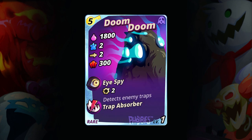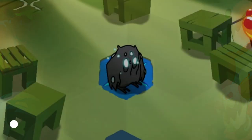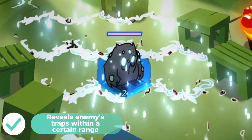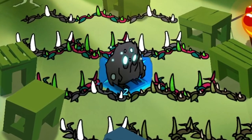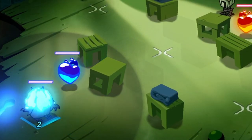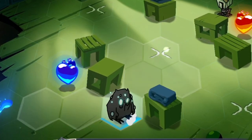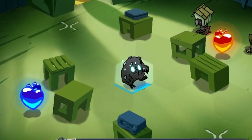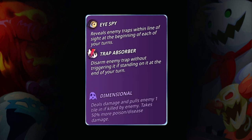Going back, what we have here is I Spy. This ability is unique to Doom Doom only. What it does is that it reveals the enemy traps within two tiles' line of sight at the beginning of the summoner's turn. I think Doom Doom is not the type of phobie you will summon right away because he is situational — I will only summon him if the enemy has a lot of traps. And speaking of traps, there's also a passive ability called Trap Absorber. The name itself already explains how it works — it basically disarms enemy traps without triggering them.